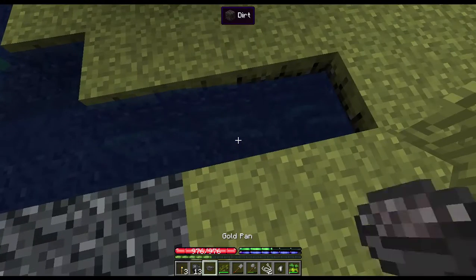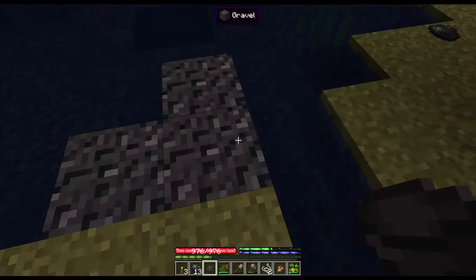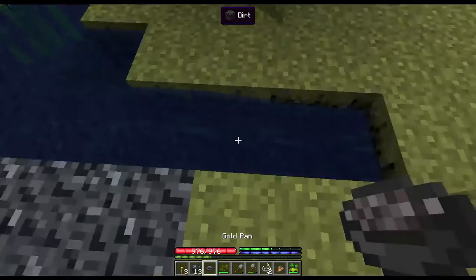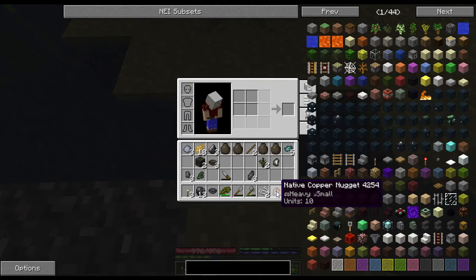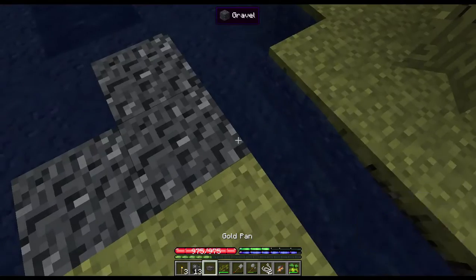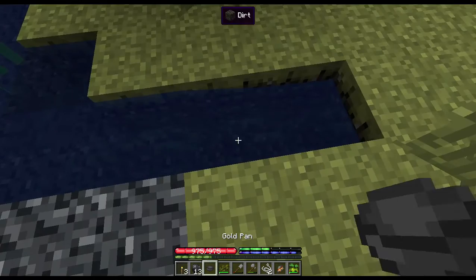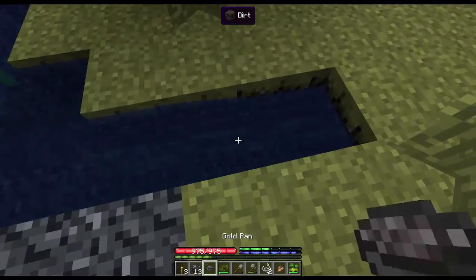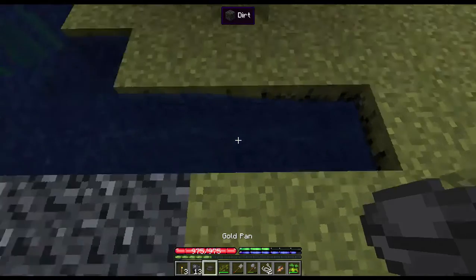We need 10 units of metal to make an ingot — or 10 of these nuggets — because we need 100 units total and they're 10 a piece. 100 units is one ingot. So we'll just do this over and over, just like if you were out prospecting for gold — you'd sit there all day just going through it.